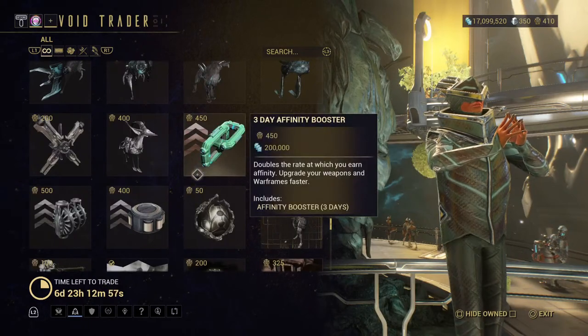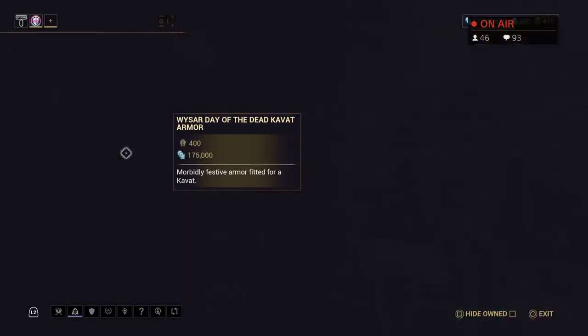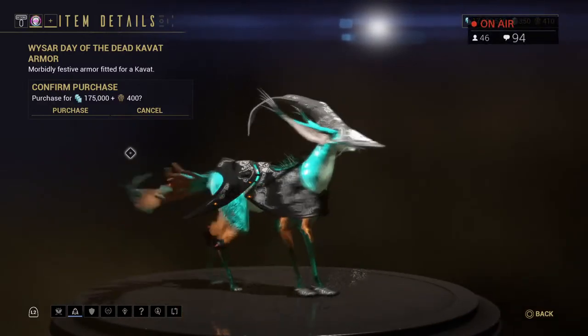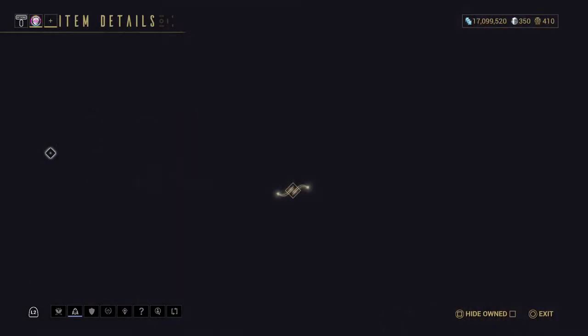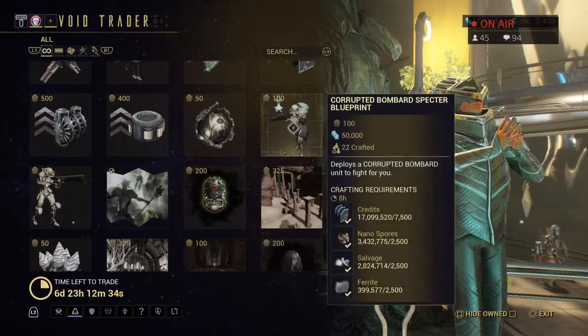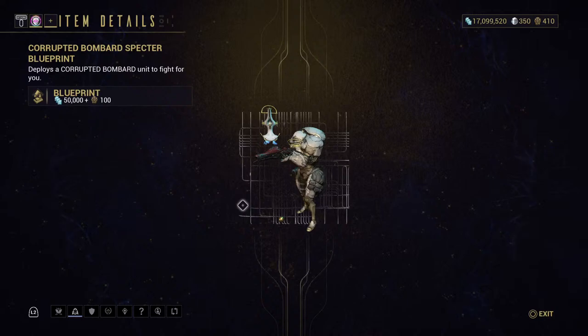Three-day credit booster, affinity booster, resource booster, and mod drop chance booster. Here's the Day of the Dead for the Kavat. Then the Taxon desert camo — I do recommend these, I use them myself all the time, but it's up to your play style. My play style is to send out companions and let them take fire while I melee everything to death.